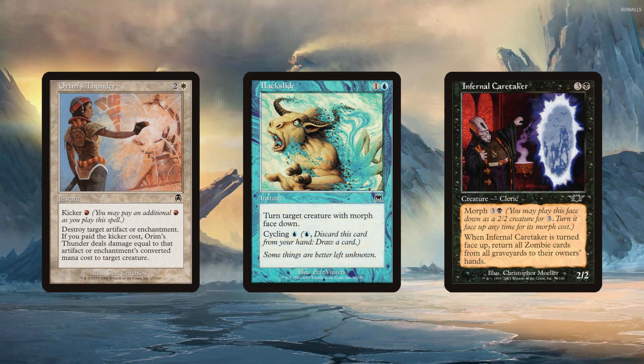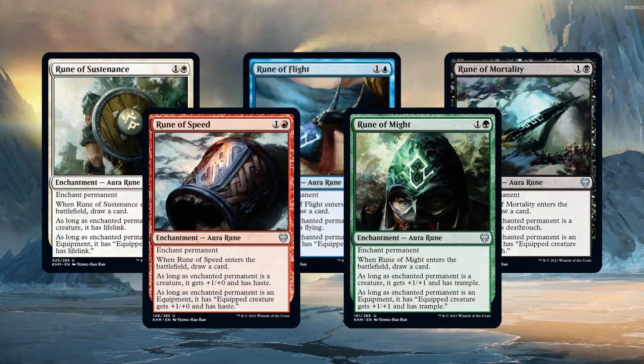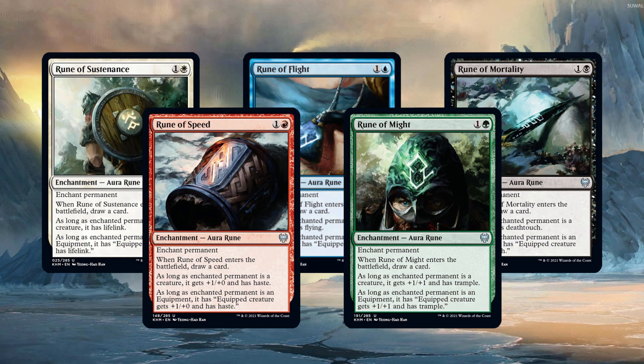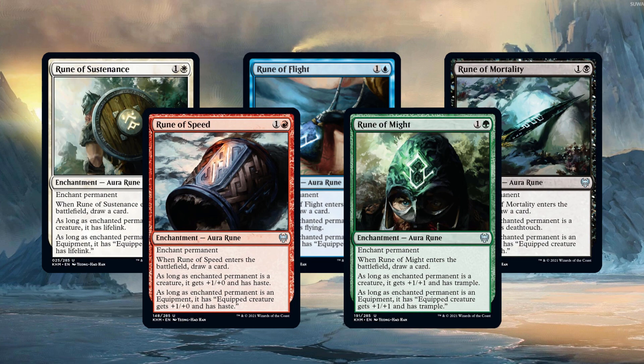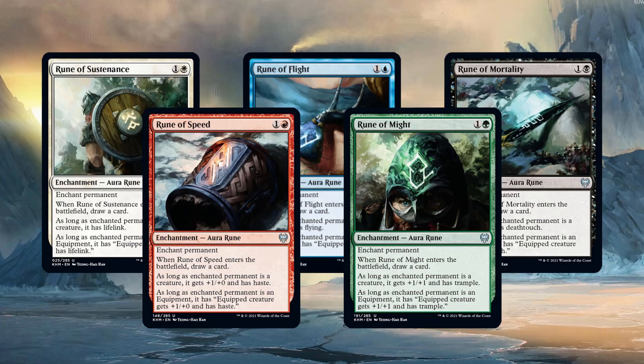However, some mechanics can shine with very little space. Call Time features the Runes, a cycle of auras that can enchant any permanent, draw a card when they enter the battlefield, and grant the enchanted creature a keyword ability, or enchanted equipment the power to grant that ability. By themselves, these runes are interesting and can slot into a deck, but aren't cohesive.